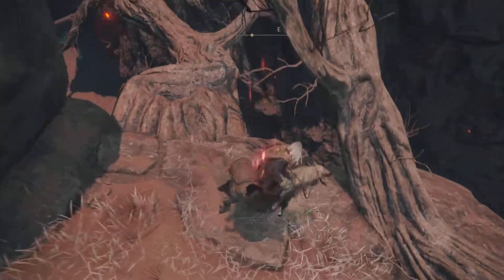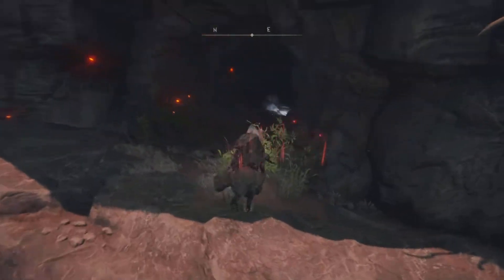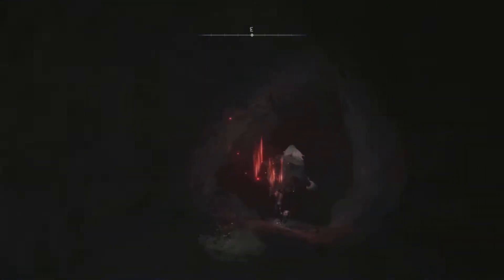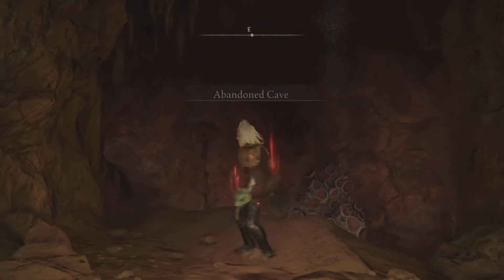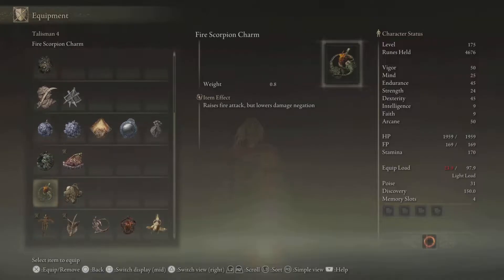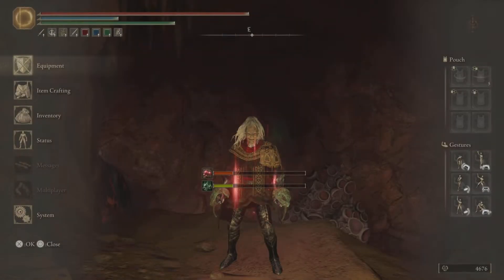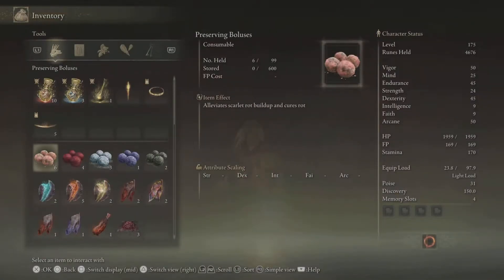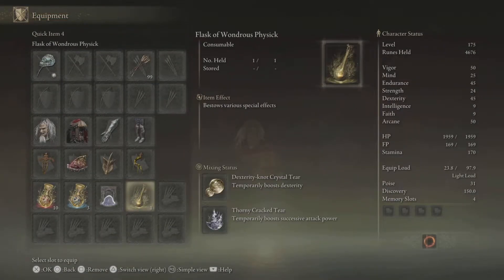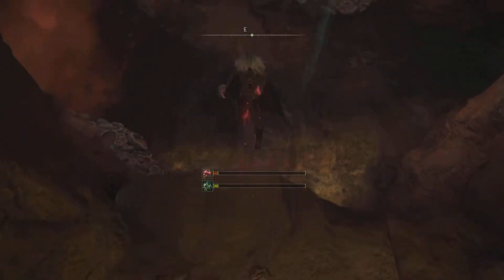Carefully. And here we are. We're going to use the Immunizing Horn Charm — it raises our immunity. And we are going to be using some of these consumables just to stop the scarlet rot. Once we are at a safer place, jump down.